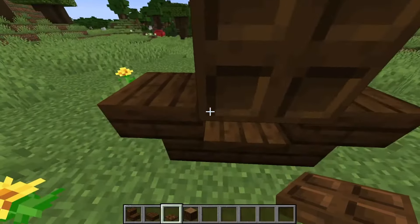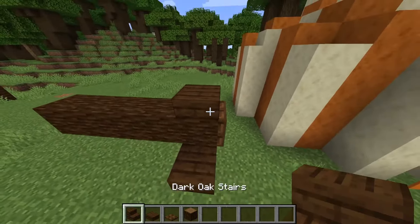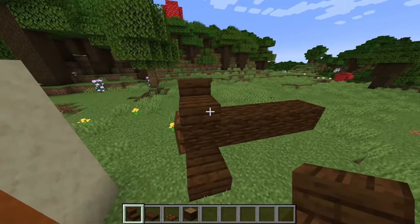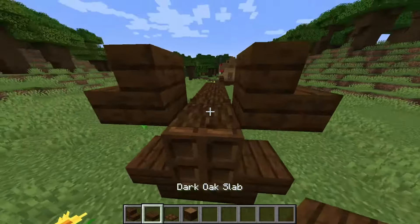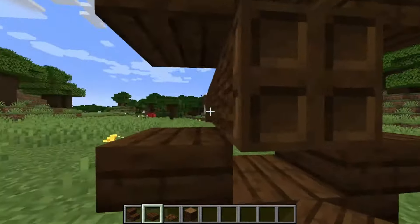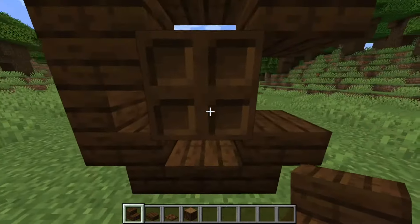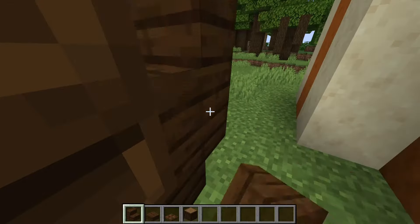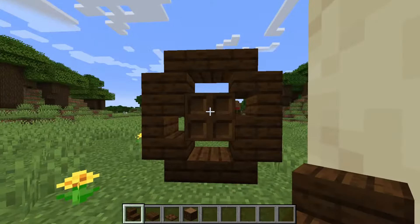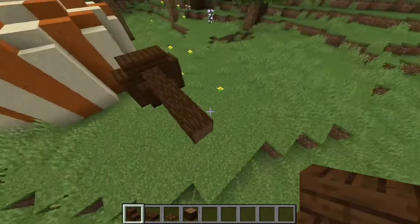Add a hubcap, just going to be wood. And on top, we're going to do the same thing where we have two right-side-up stairs and a slab. Then here on this middle section, we're going to add an upside-down stair on one side and a right-side-up stair on the other side, just to give it some real nice looks. Then we're just going to copy that on this side.